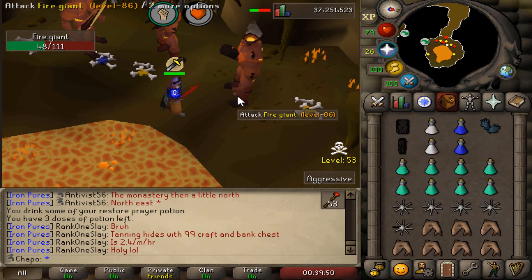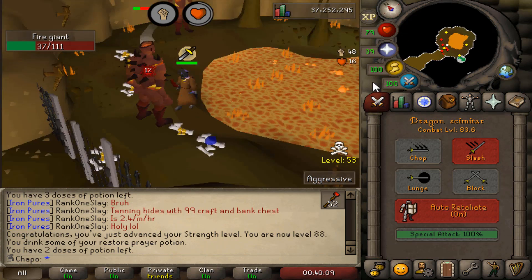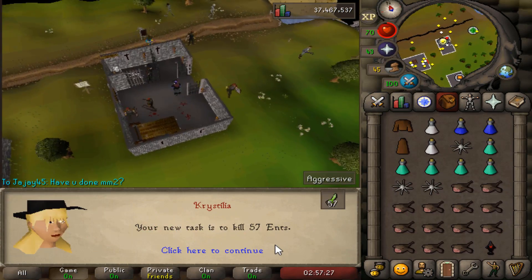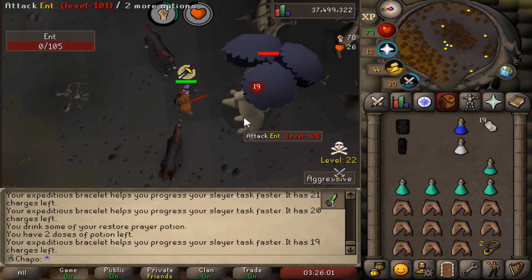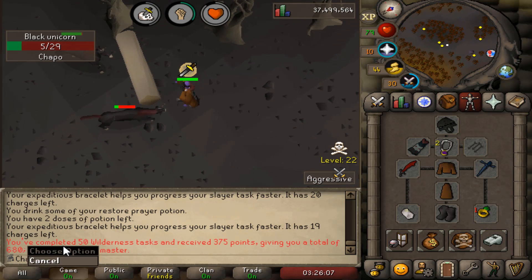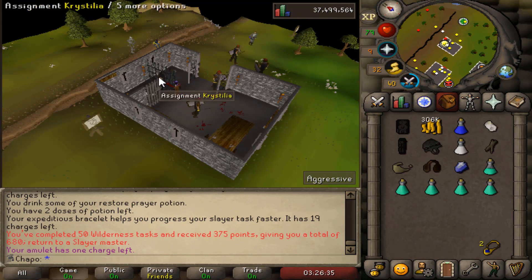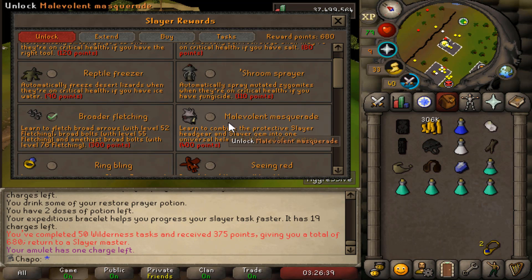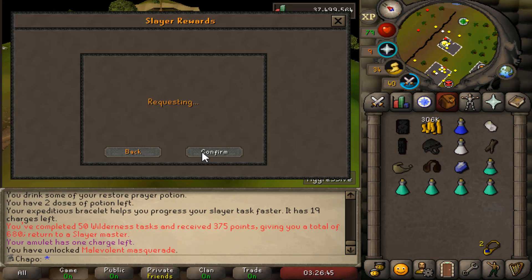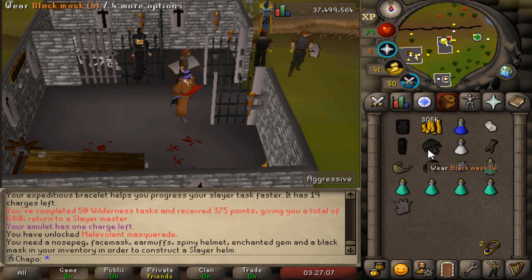I changed my mind on plans - for 85 combat I now need 91 Strength, and going all through Wildy slayer is now the goal. That way I'll have a ton of slayer points, unlock everything, and be sitting pretty when I start using Steve. Here's our 50th task - it's going to be Ents - and we're about to get so many points. Task complete and we get a juicy bonus of 375 points. This was definitely the better option, and with that huge point increase I figured it's a good time to buy the slayer helm. Slayer helm is purchased and we are starting to look scarier and scarier.